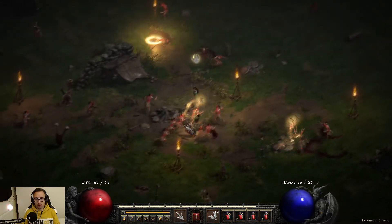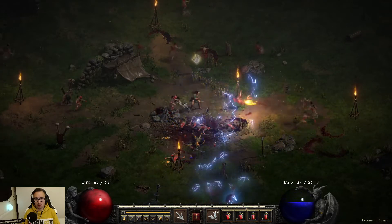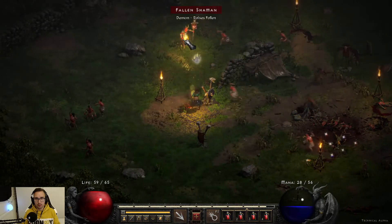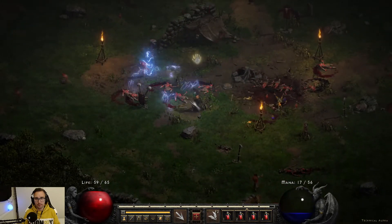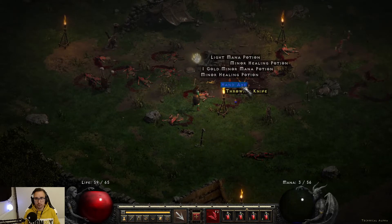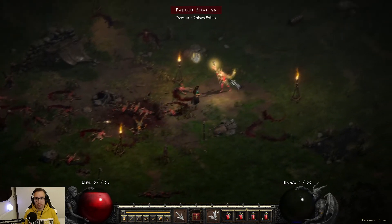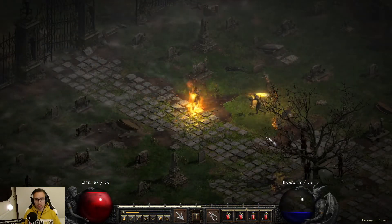Come here, all at once. Pop a red in. Throwing knife — that's what I need, right? I got a mana potion. I must kill those dudes first.